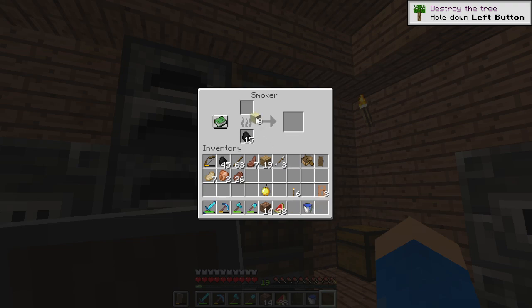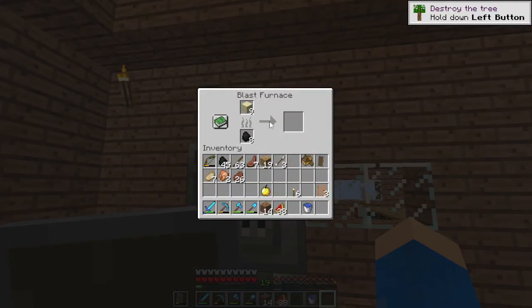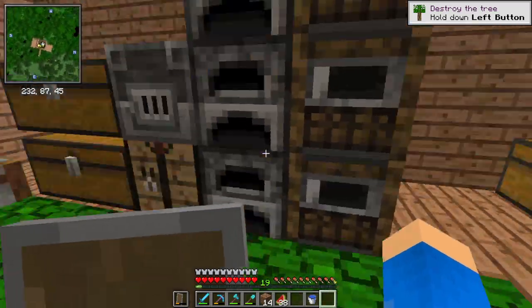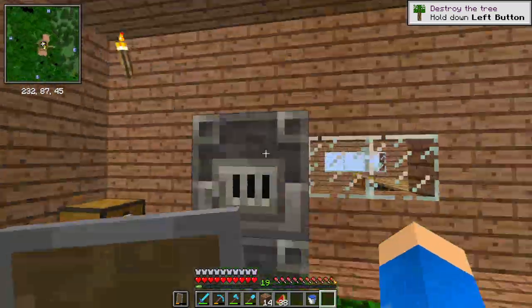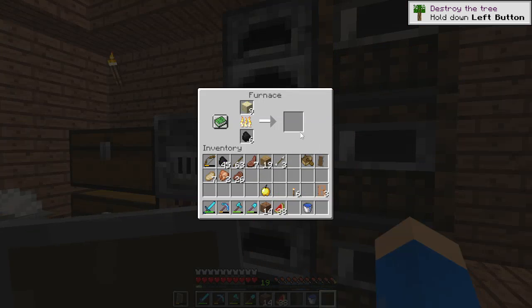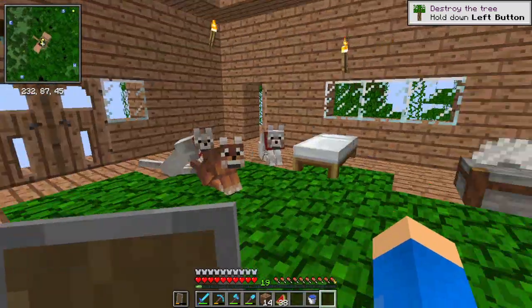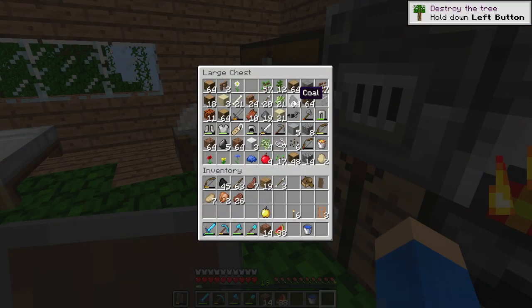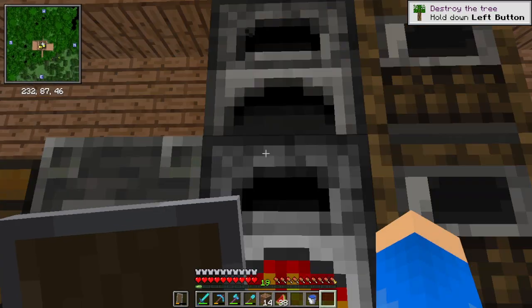There's sandstone but no sand — wait, I lied, let me smelt some of this. I wonder if a blast furnace would do this faster — none of those do that. They should give the blast furnace the ability to smelt sand. I'll let that cook up; the furnaces in here are running a little low on fuel.